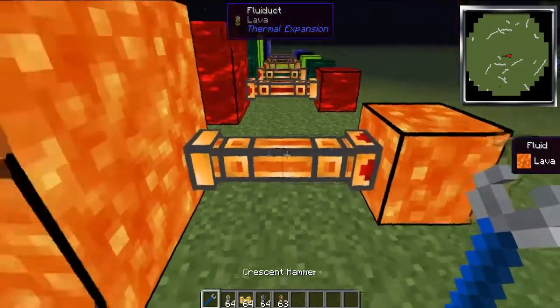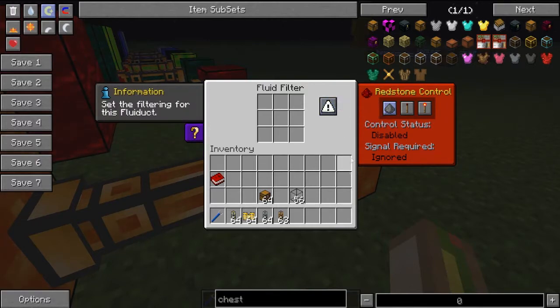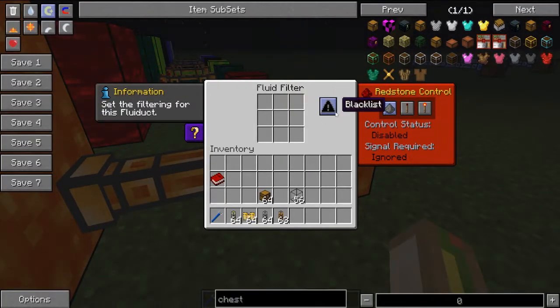If stuff isn't coming through, check the settings — you might have accidentally put it on 'high' instead of 'low' or 'ignore,' or you might have it whitelisted. This is what got me: I thought you had to click the whitelist icon to make it whitelist, but actually whatever icon is currently showing is what it is. If the whitelist symbol is showing, it's whitelisted. If the blacklist symbol is showing, it's blacklisted. Whatever icon is displayed is the active mode — not the one you're about to press.